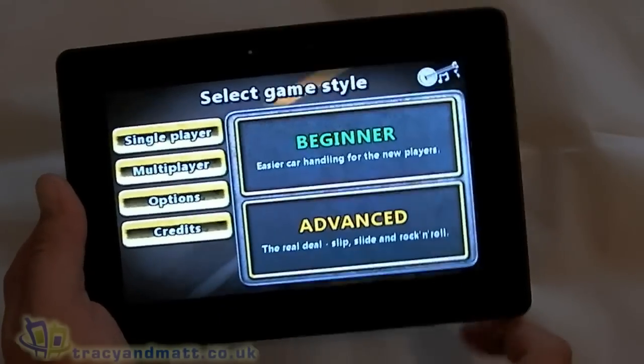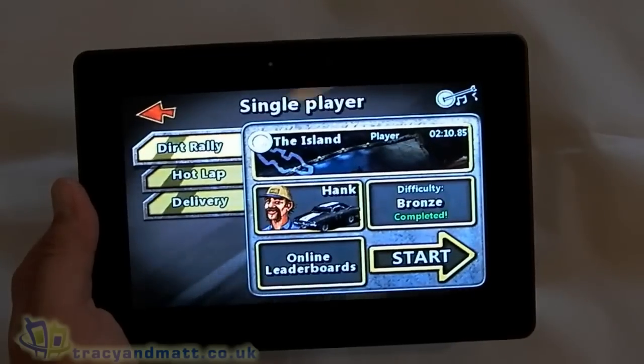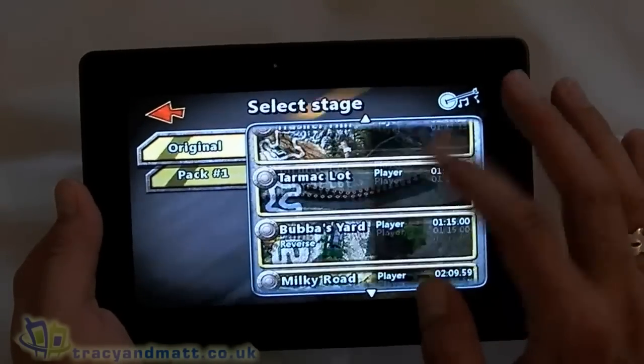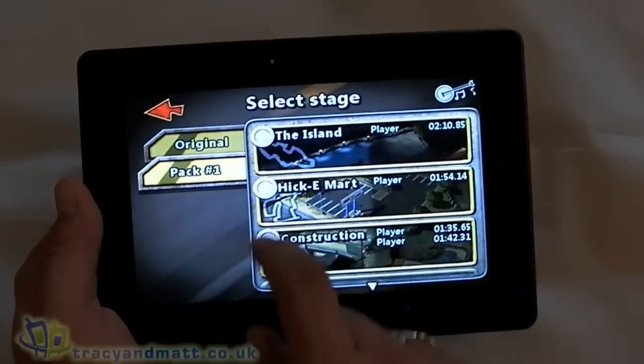If we go to single player, we've got beginner or advanced. And then at the next stage, you need to unlock the levels, but once you do you can go back and forth between them.